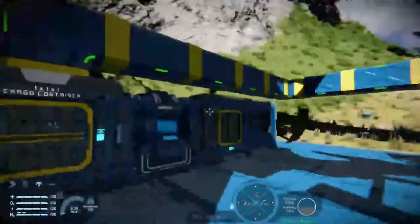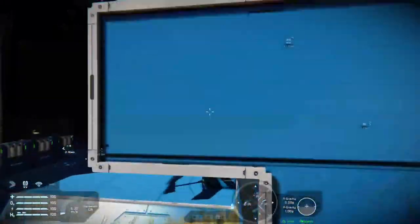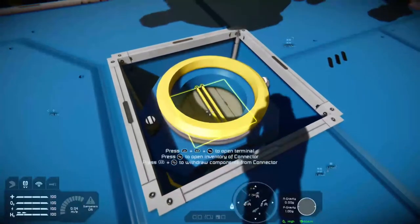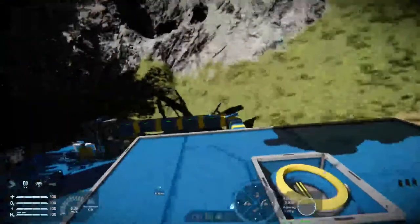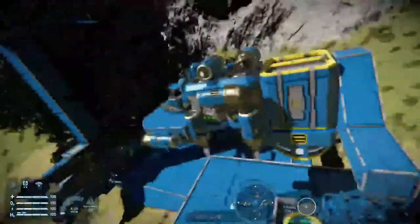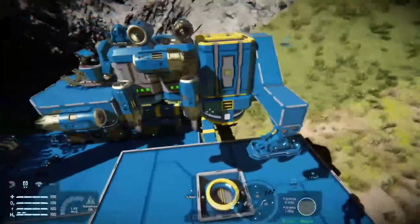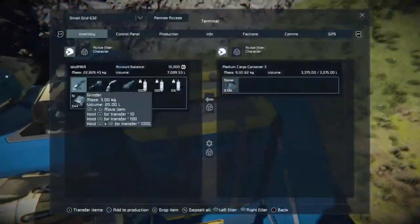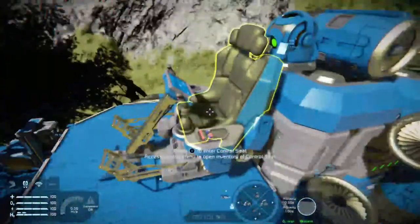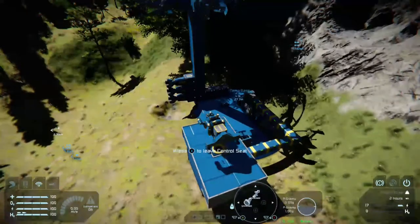I've made some additions since the last tutorial: conveyor tubes leading to a small landing pad with a connector. This connector will allow me to transfer rock and stone from my little ship into the base, all the way into that cargo box, and then the refiner will automatically pull that stone out and start converting it. I have a little cargo ship here with 9.12k of stone already on board. All we should have to do is bring her down until she locks in place.